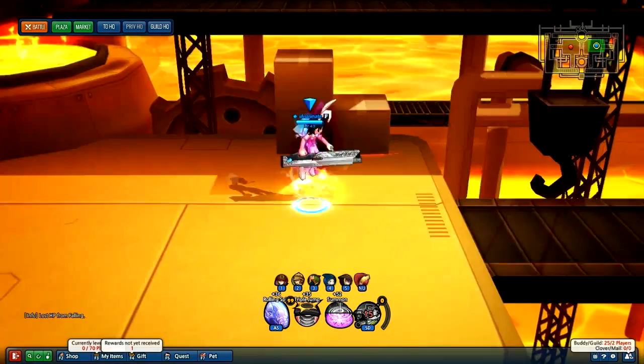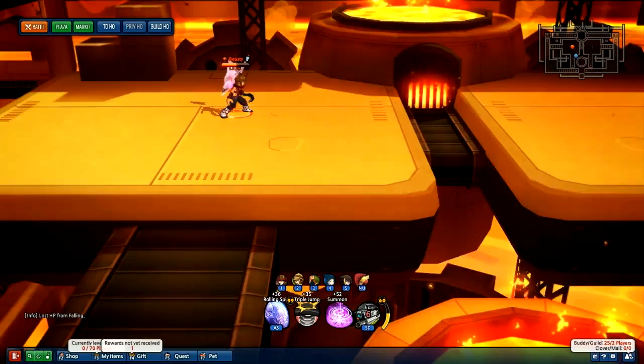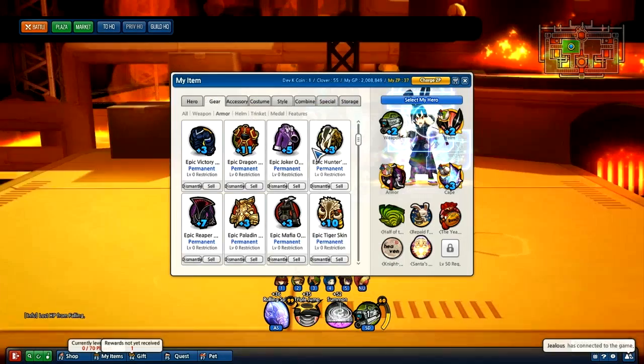I'm going to post another video possibly, because the client update just added a bunch more maps. I'm just going to do the old maps with basic spots you can do this in. Another thing you can do - if you have a friend you're playing with - generally use a pirate bomb, but since this is not a team map we can hurt each other.